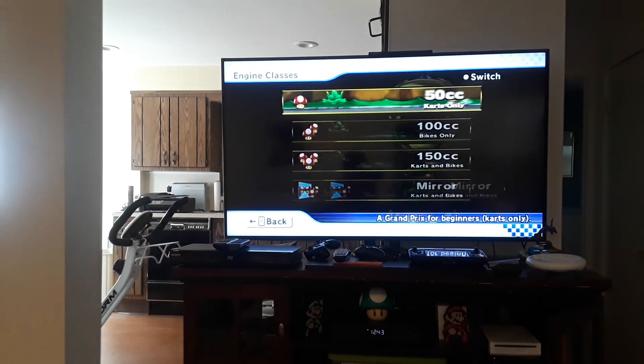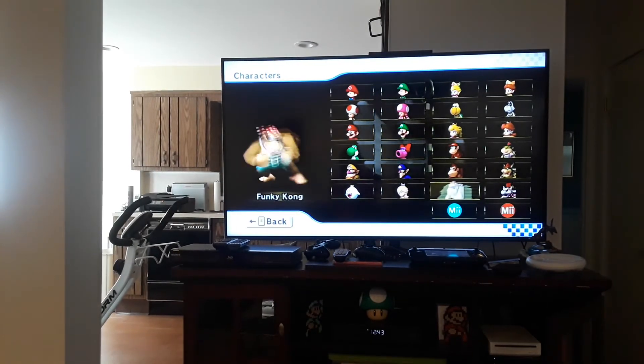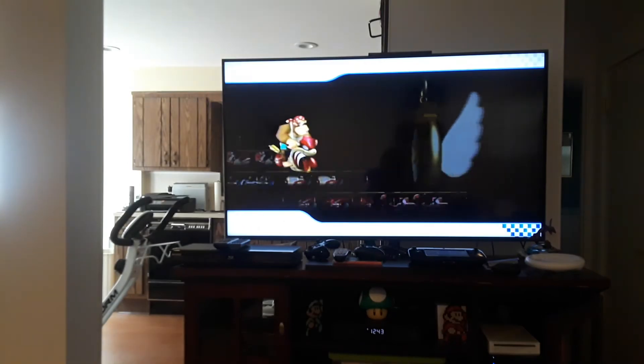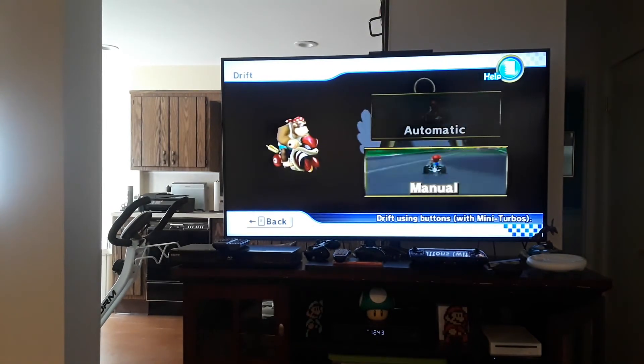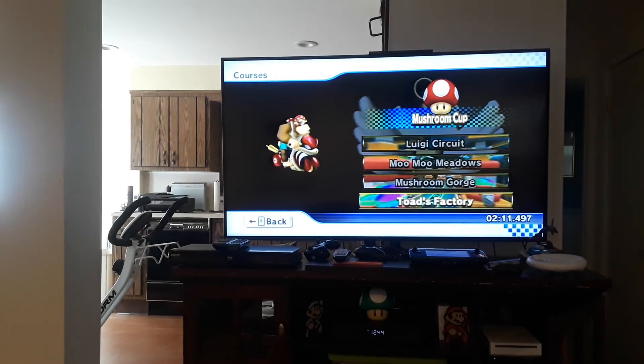Now we have to go to time trials for this next one. To unlock Funky Kong — also known as the best character in the game — what you have to do is unlock four expert staff ghosts.